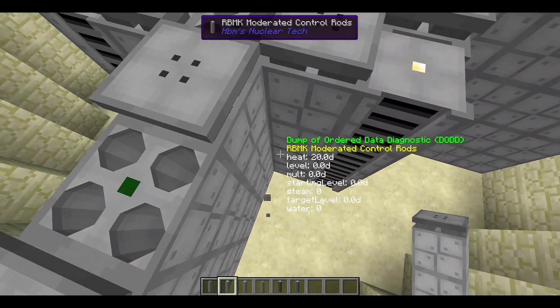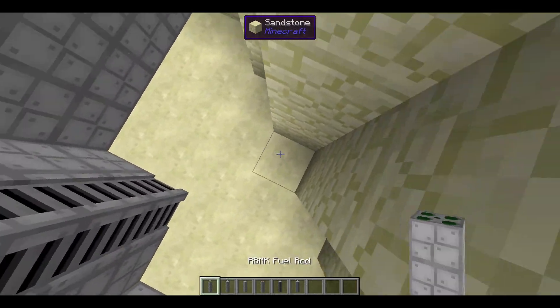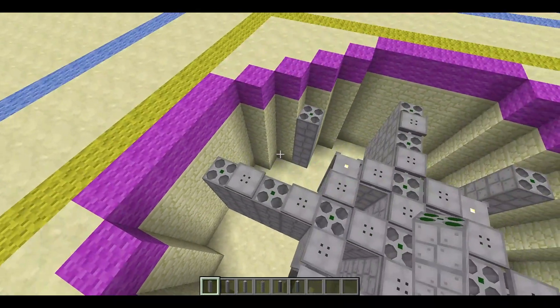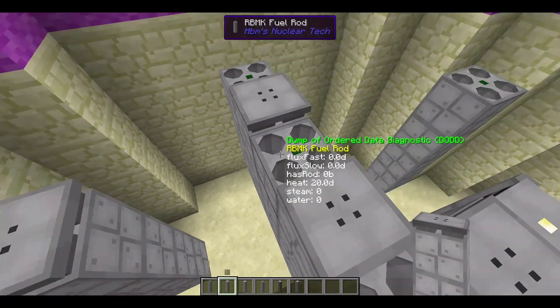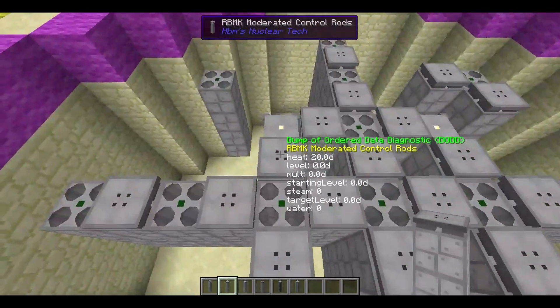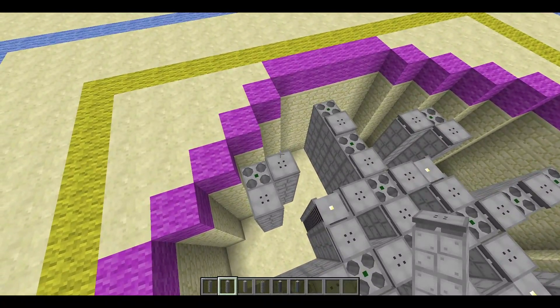Now count out one block — not a fuel rod — one block, fuel rod, one block, fuel rod from the irradiation channels. One block, fuel rod. Perfect. Now we just need to place the control rods here and here. I think we have all of them in place.